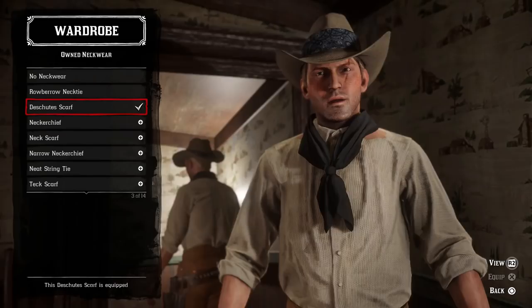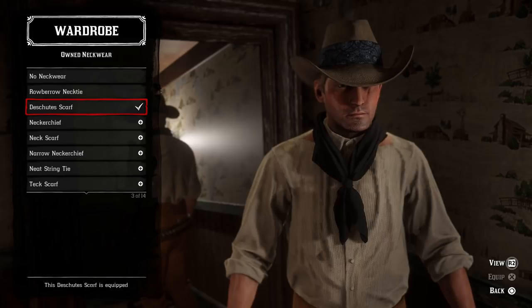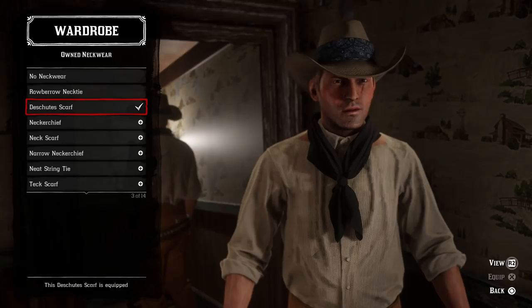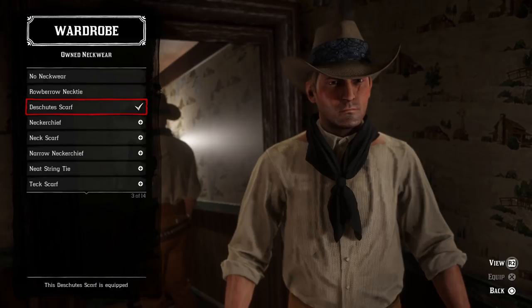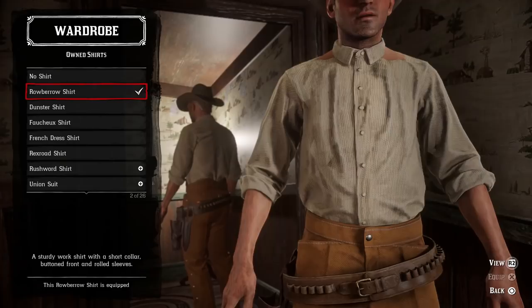For the neckwear, I had a real hard time deciding. He wears a red large bandana or neckerchief around his neck, but it's tied like the day shoot scarf here in the game — it drapes down in the front and goes around the back of his neck. His in the movie is red, so I could see the argument for just using a red bandana. But the day shoot scarf matches the style better even though it's a different color. I think the style is more important than the color, so that's the neckwear I went with.